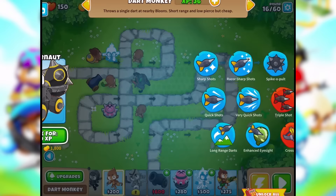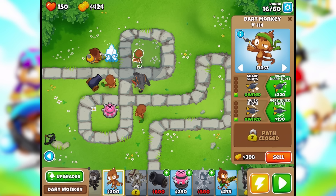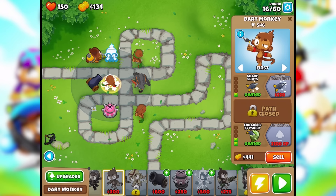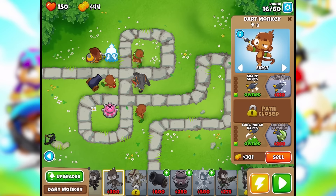We don't have a ton of cash, but we can do quick shots. A path closed — so I guess you can only do two paths. Let's do long range on this guy, enhanced eyesight on this guy too. And maybe since these two are farther away, we'll go the long range path — this could be cool.